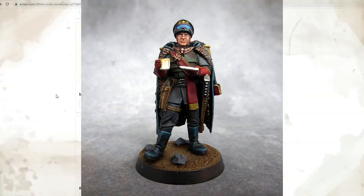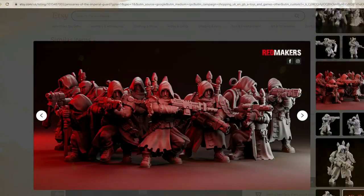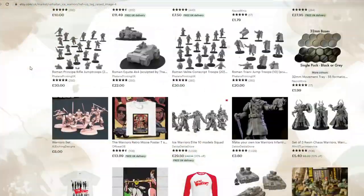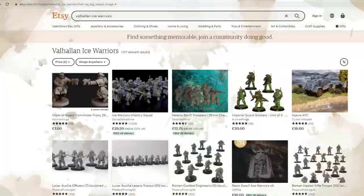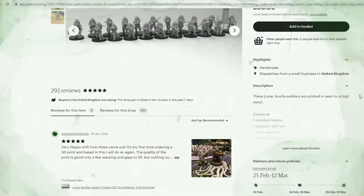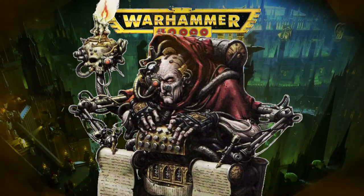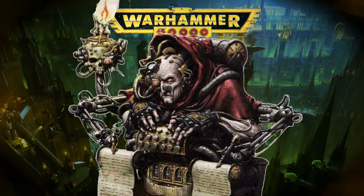If you have access to a 3D printer, then there are many infantry models and vehicles available, despite Games Workshop's best efforts to the contrary, as well as the usual suppliers on Etsy and eBay — allegedly. Overall, the Imperial Guard are one of the best armies to collect for 40K, thanks to the variety of options available.